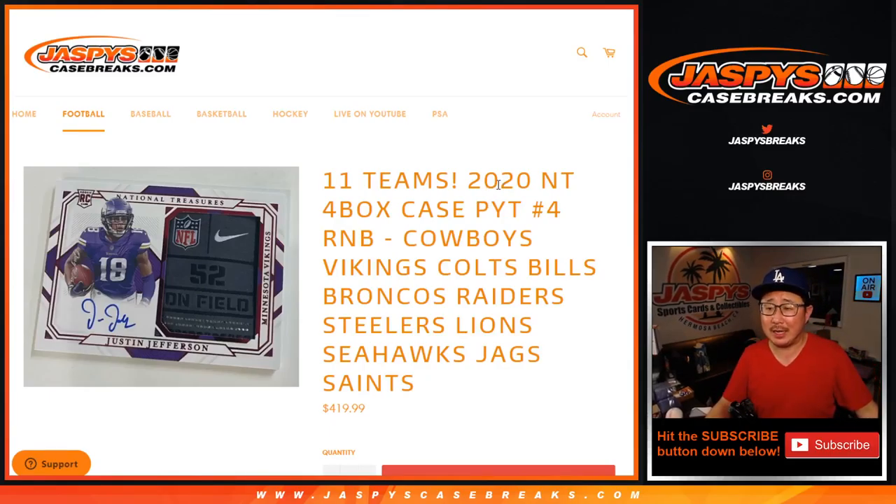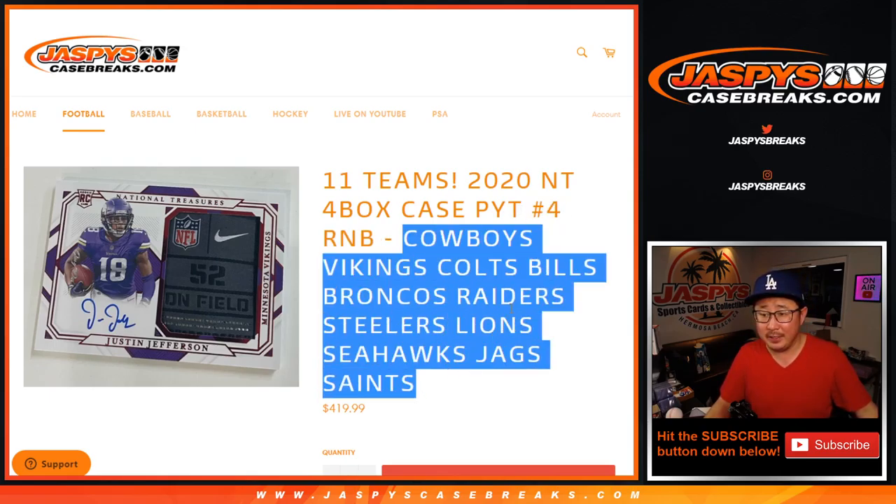Hi everyone, Joe for JaspiesCaseBreaks.com coming at you with the 11-team RNB, Random Number Block Randomizer for National Treasure Football Full Case, Picker Team number 4. The 11 teams involved are right there.